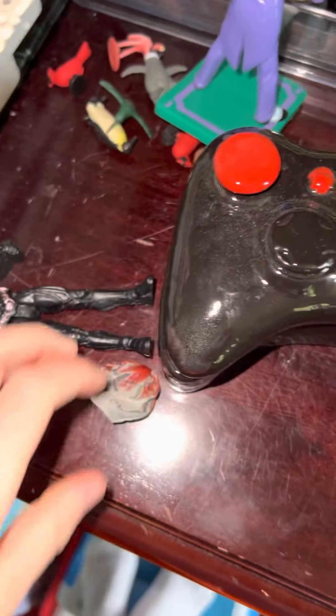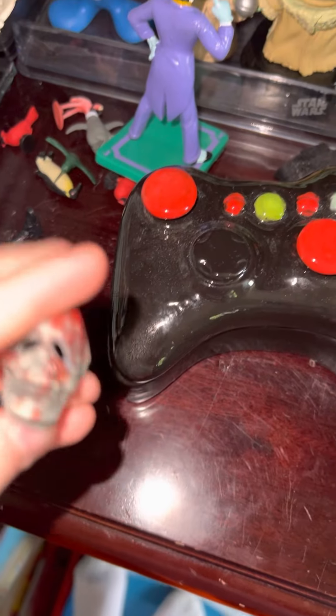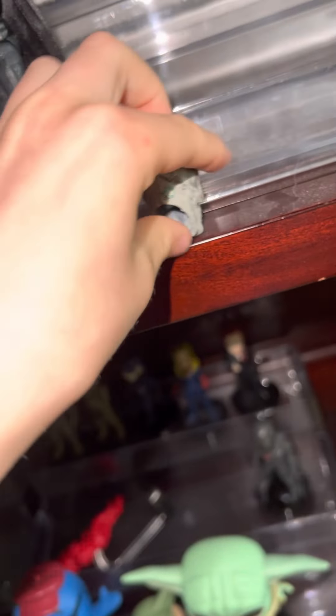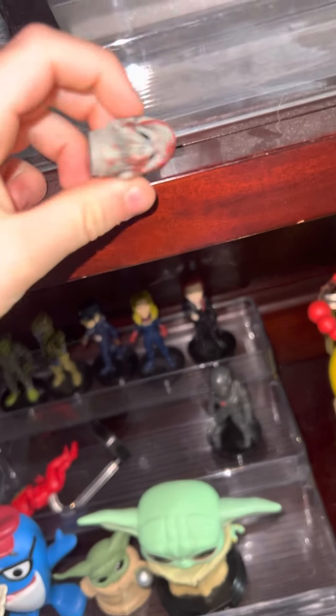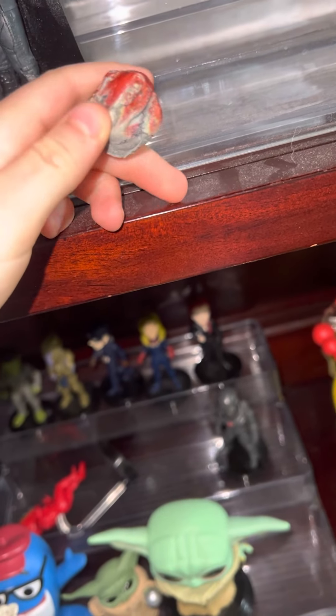Oh, his mask — it fell out of his hand. I'll put it back on later. But here, it fell out of his hand, so here's a close up of the bloody skull mask, which is a mask — it doesn't go on him, but it just makes it look like it's a mask, not like an actual skull that's bloody.